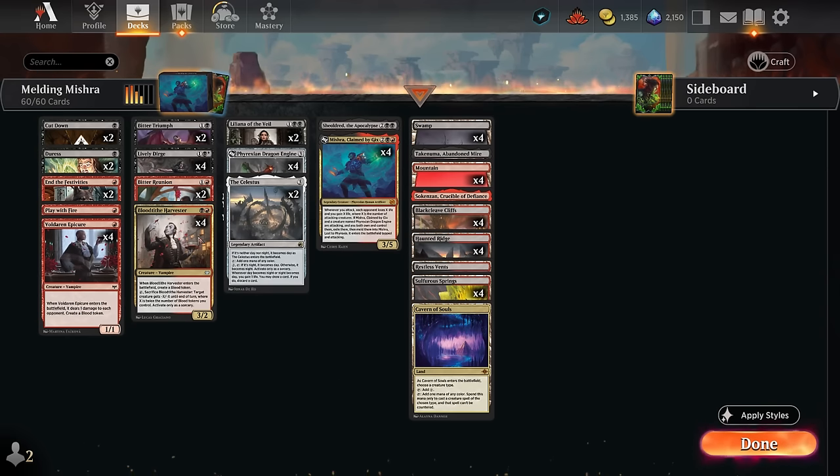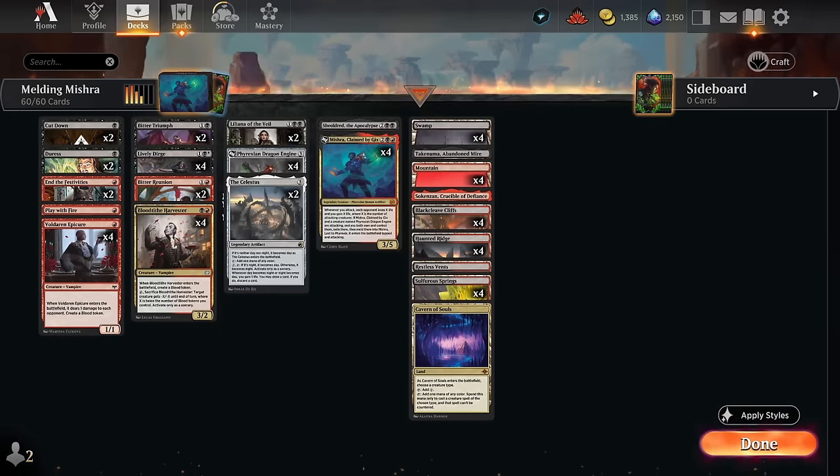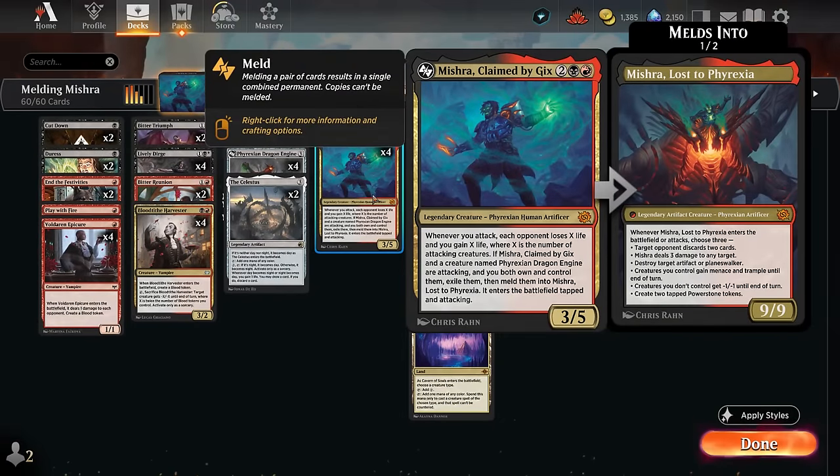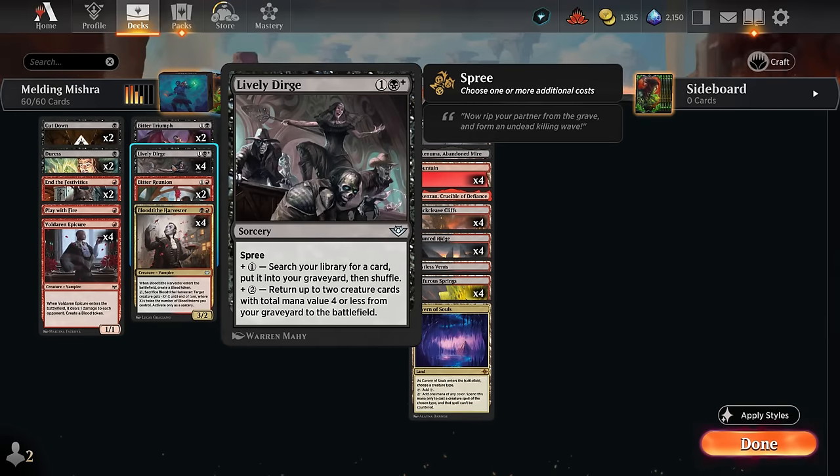At 2 mana we have Bitter Reunion as a way to discard and draw, and also a way to give our team Haste — so we can play Mishra and immediately give it Haste to meld, and the opponent may not see it coming. Lively Dirge we're not going to cast for 2 mana; it's either 3, 4, or 5 mana if we want both modes. All modes are useful: we can search our library for any card and put it into our graveyard.